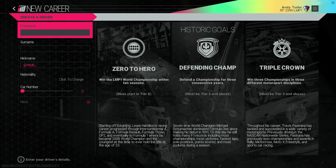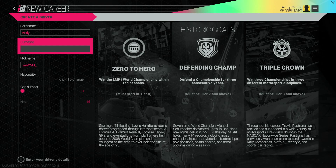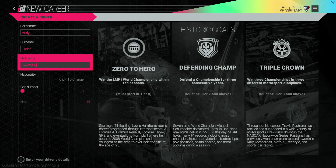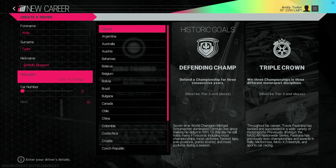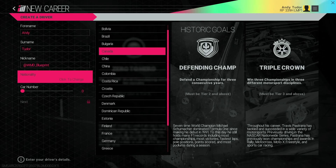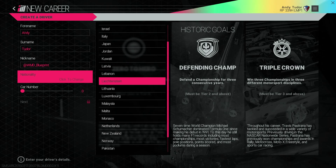First of all you're gonna create your driver persona — your name, how you're gonna be identified on social media, the region you're gonna represent, and your car number. You can also see different historic goals possible to achieve in your career. These draw inspiration from real racing legends and we've made them free-form so you can strive for these in any order. You can do one of them or none at all. If you manage to complete them all, there's a special place awaiting you in the Hall of Fame.